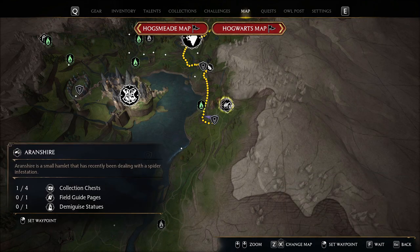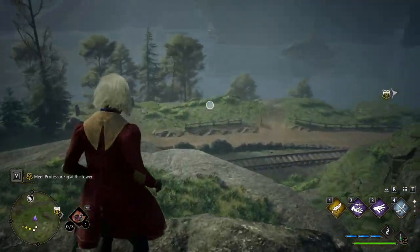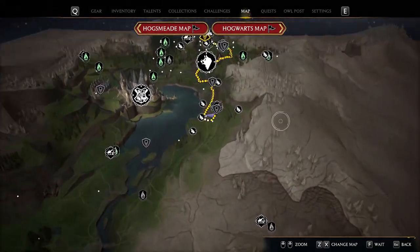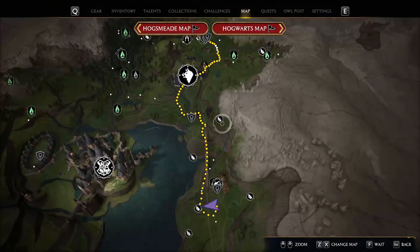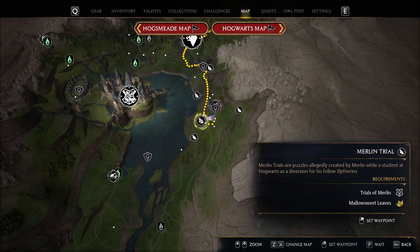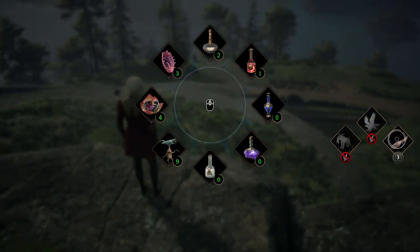It's right there — this looks like a train station. I just finished this one, so now I'm gonna do the next one. It's somewhere right there, so just look at the map. This area has a lot of Merlin trials — one, two, three, four, five. If you have a broom, here's the broom — it'll make your life easy.